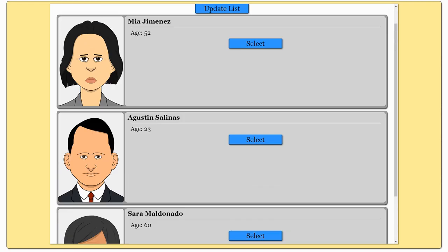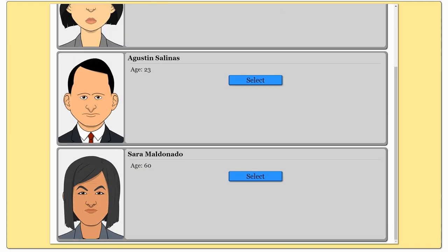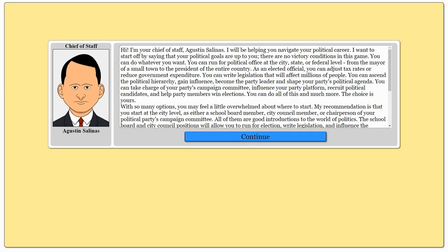So obviously you probably want to prepare. Here, we just have to select a chief of staff — we'll take Agustin Salinas. He'll give you a lot of information about the game that you'll absolutely want to read and learn. Because there are two beautiful aspects: the election cycle itself, and then actually being in control of that position with its responsibilities.